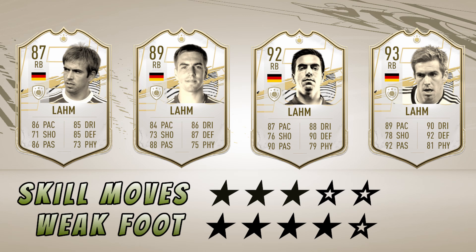Next we have Philipp Lahm — the man Guardiola claims is one of the most intelligent players he has ever managed, and he's managed players like Iniesta and Messi, so that's an incredible compliment. Lahm had a ridiculous ability — he could cut in, pass the ball off, play inverted wing back, CDM, or right back. He was incredible. Four-star weak foot I think is a must; he wasn't the most skillful on the ball so three-star skills makes sense — you can't expect a lot from a right back.